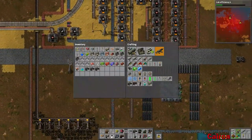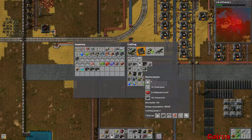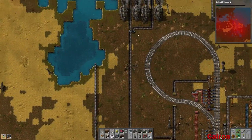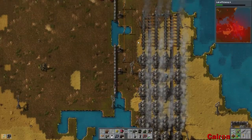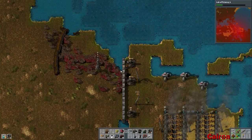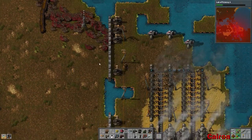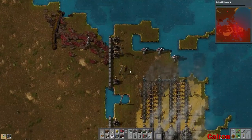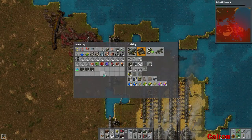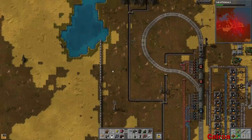A couple things that we need to make are laser turrets first and foremost. The second thing we need to create is more electric furnaces - we'll create as many of those as we can. The reason we need some more laser turrets is, as you probably saw at the end of last episode, our train was actually getting attacked and this wall is just getting absolutely hammered. So what I want to do is get a couple more turrets up in here to protect this wall. That should be a little bit of a stopgap while we go do something about that.